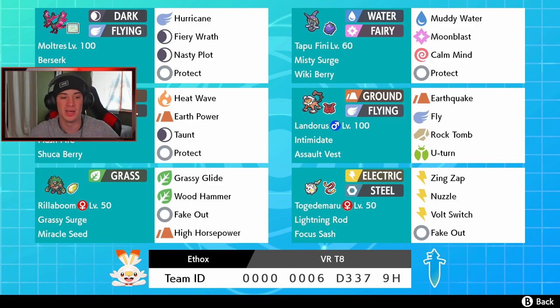Rillaboom in the bottom left with Fake Out, Grassy Glide, Wood Hammer, and High Horsepower, holding a Miracle Seed. Then Togekiss is another Fake Out Pokemon and a pester Pokemon with Zing Zap, Nuzzle, Bolt Switch, and Fake Out — we can also trigger Weakness Policy with that Pokemon as well. The rental code is at the bottom of the screen, so let's hop on to that ranked doubles ladder and try to get some wins.